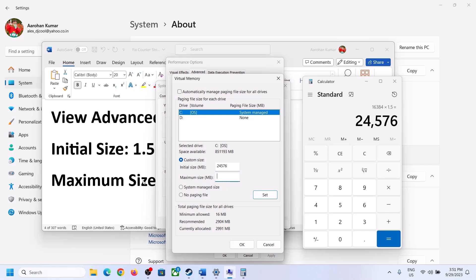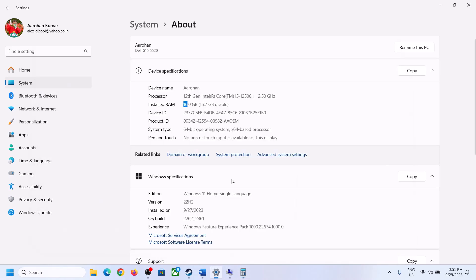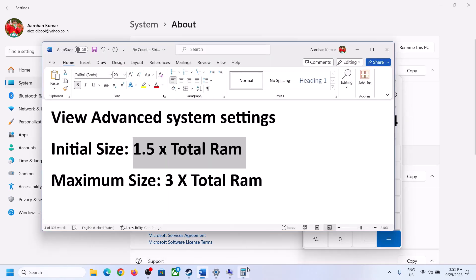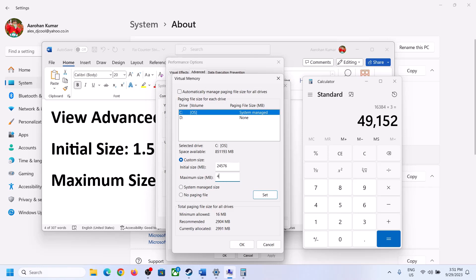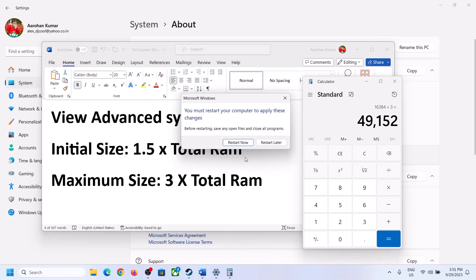For Maximum Size, the formula is 3 × Total RAM. With 16 GB RAM: 16 × 1024 = 16,384 MB, then × 3 = 49,152 MB. Enter 24,576 as Initial Size and 49,152 as Maximum Size, then click Set, then OK, Apply, and OK. Make sure that you restart your computer after this.